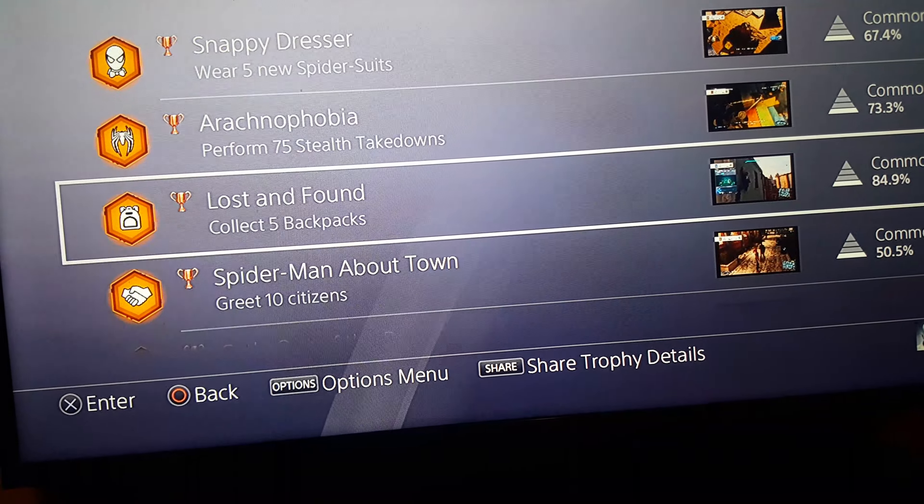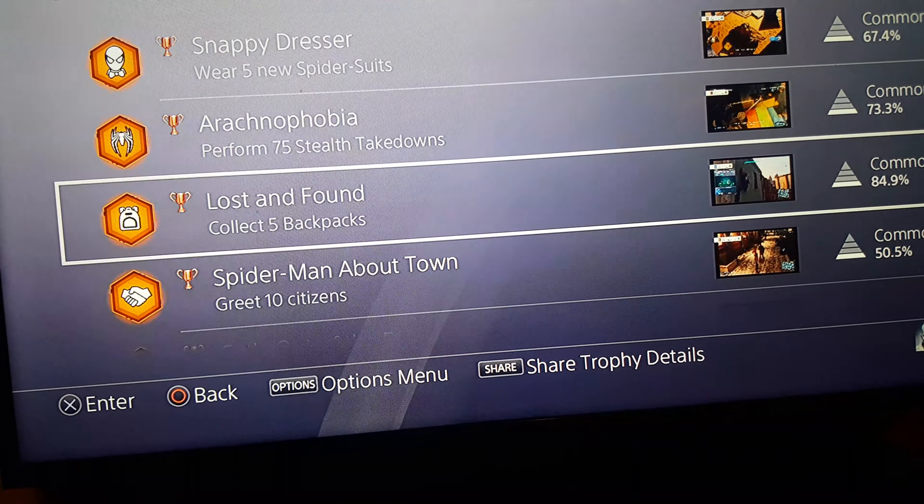Arachnophobia — perform 75 stealth takedowns. Lost and Found — collect five backpacks. Spider-Man About Town — greet 10 citizens. Cat's Out of the Bag — collect a Black Cat collectible. A Bit of a Fixer Upper — complete all optional projects in the lab; you just have to go back into Dr. Octavius's laboratory. Ace the Base — complete all objectives in a base.